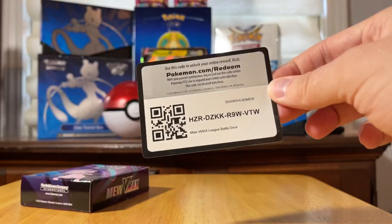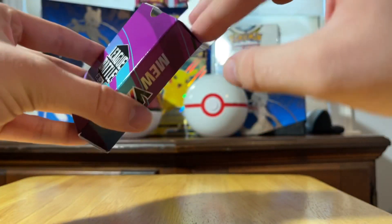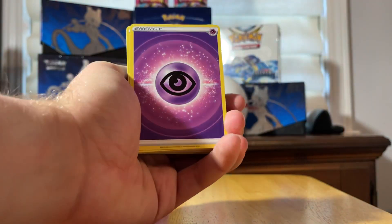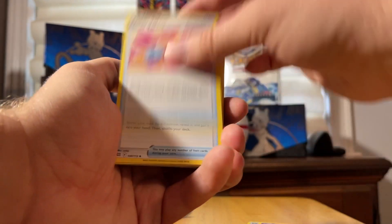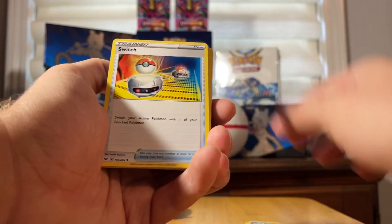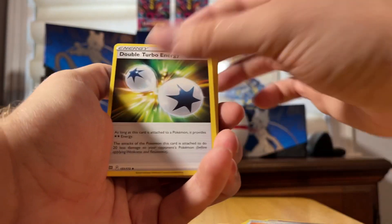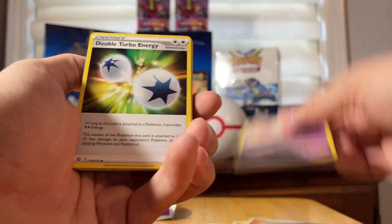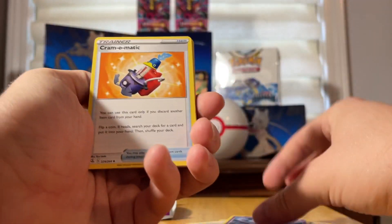There's a code card included, and the deck itself is contained inside the box. We're going to flip through and look at everything — this video is mainly so you can see what you get. We have energy, more energy, trainer cards, more trainer cards, a Meloetta, an Ultra Ball, and a Deoxys. You can fit this deck to your play style, swapping some cards out, but no more than 60 cards are allowed in a TCG deck.